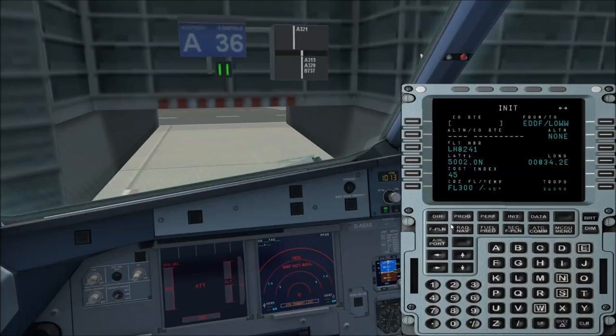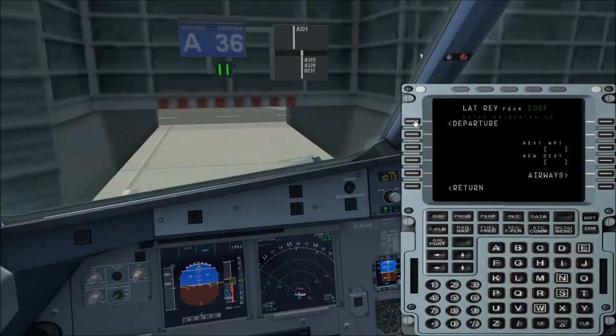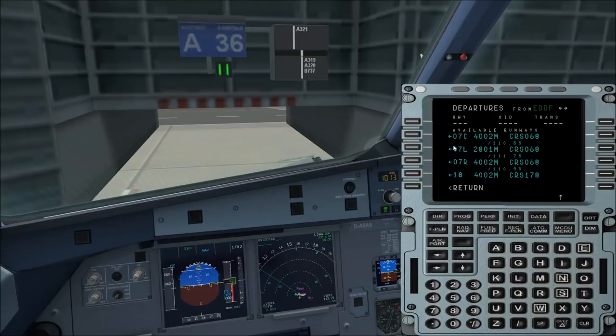Now we go on with typing in the flight plan. We go to F-PLAN — short for flight plan. We press the button left to the ICAO code of our origin, Frankfurt Airport, and choose departure. Here we can see all runways at Frankfurt Airport. I would say for today we depart at runway 18, because we start southbound and Vienna is to the south of Frankfurt.